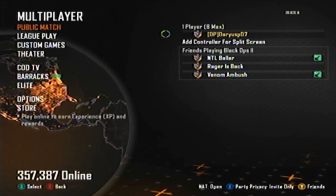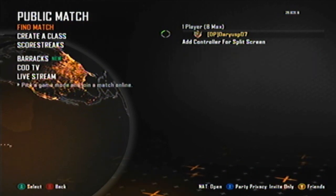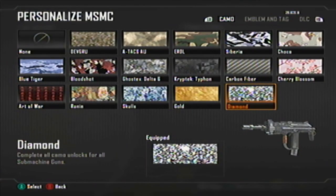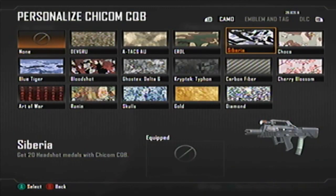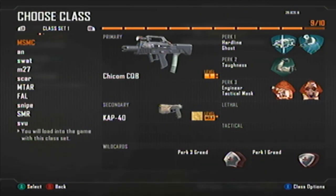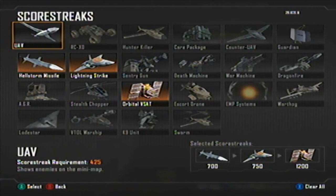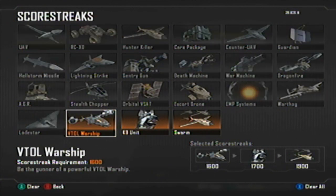First thing's first, you must go into a public match. Go into create a class. I'm going to show you that I already have my diamond SMGs, as you can see. First thing you do: go into a public match, go into score streaks, and set your score streaks to the high score streaks. That's the first thing you do.